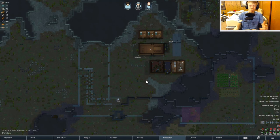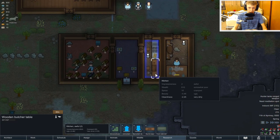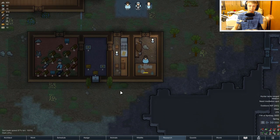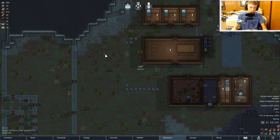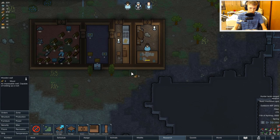Hello and welcome to another episode of RimWorld. So on the last episode, or the episode before that, someone complained that I have the butcher's table inside of the same room as the kitchen, and apparently that's a very bad idea. Which, fair enough, fair point. We're gonna build a little separate area to do the butchering and all that stuff. We might even build that out here in a separate little room, or we could just build a little outlet right here for the butchering table.